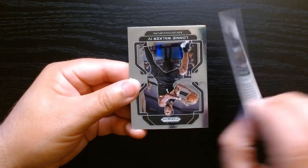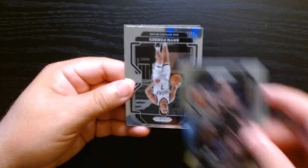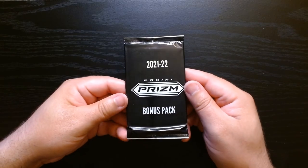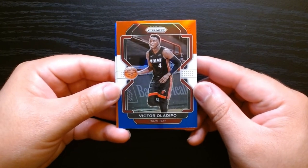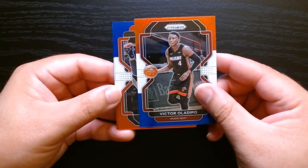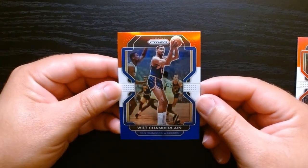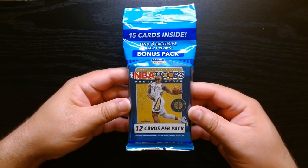Not the green we were hoping for, but it is the green we got. Lonnie Walker, Bryn Forbes — unknown to me — and Chris Paul to finish off the pack. In the bonus pack we get what I think are three red, white and blues. Victor Oladipo — I thought Oladipo was going to do more, but injuries and moving around got to him. Norman Powell — no rookie. And we'll take a Wilt Chamberlain 100-point game card — one of the GOATs.